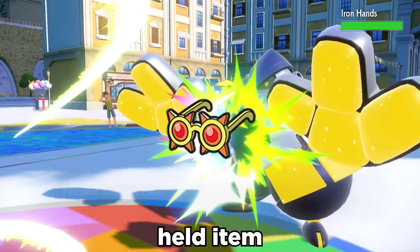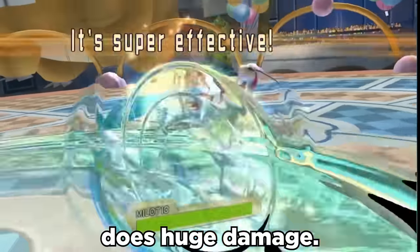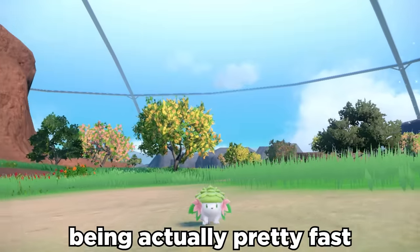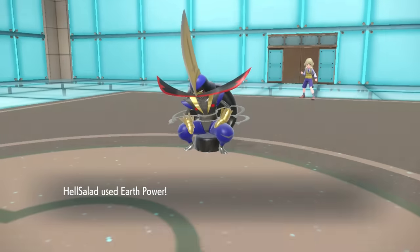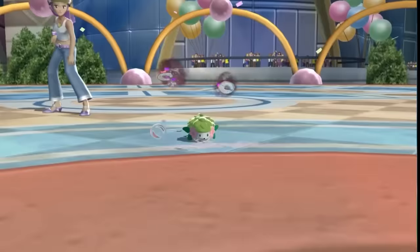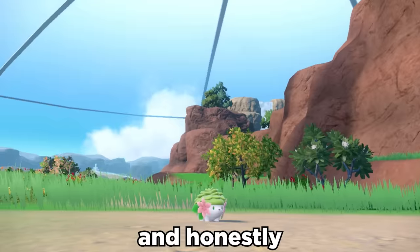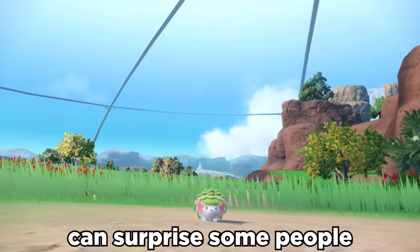We toss on the Choice Specs held item to boost damage by an extra 50%, and this little guy actually does huge damage, along with being pretty fast with 100 speed. It has coverage with Earth Power, which is super nice, along with things like Air Slash and Psychic. Its ability, Natural Cure, can heal status conditions when it switches out, and honestly, I feel like Shaymin can surprise some people with what it can do.